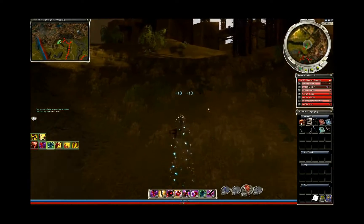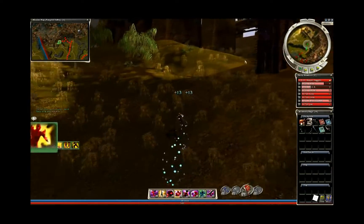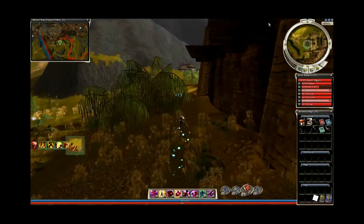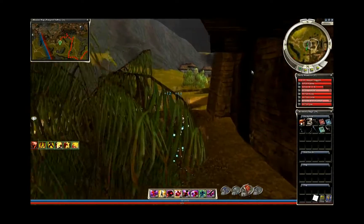Out of the sewer, we're going towards this Assassin boss — Kira the Deceptive. Sometimes a chest can spawn in this area, but it hasn't.